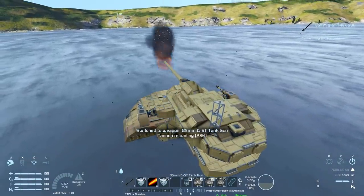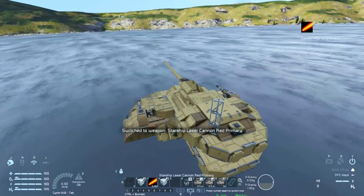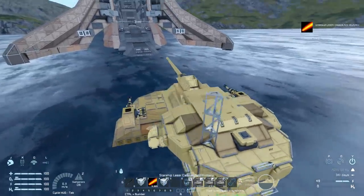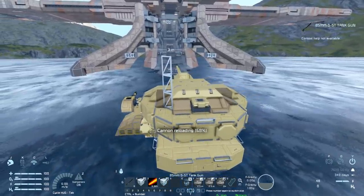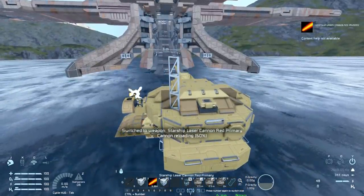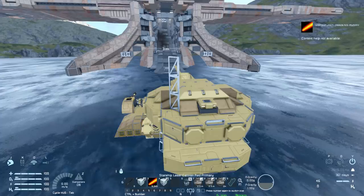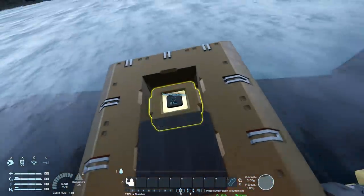Testing the weapons - we have of course the tank cannon, which has a nice little reloading thing on the screen. Then pressing number three we have the Star Wars lasers. I'll turn the tank around - which is very hard to do - and then shoot the landing craft. I'm not actually sure what I just hit there - I think I might have hit myself. The Star Wars lasers are very powerful by the way - they absolutely shred through everything. But pressing number six... that doesn't sound good at all. I want to get out.